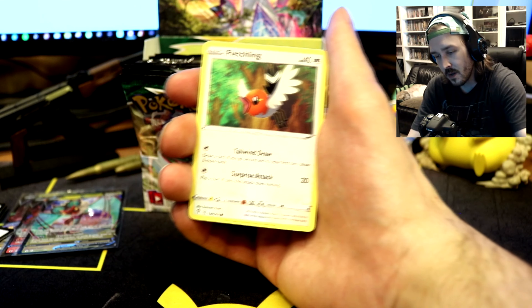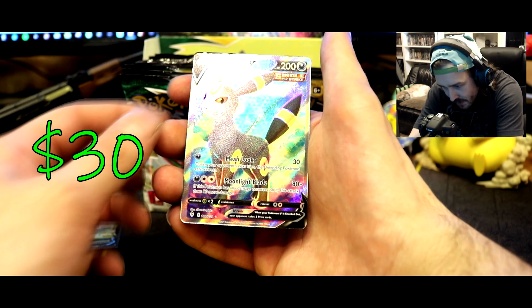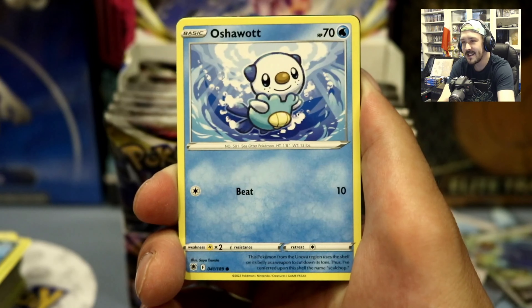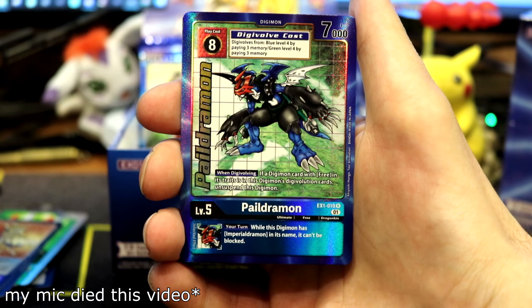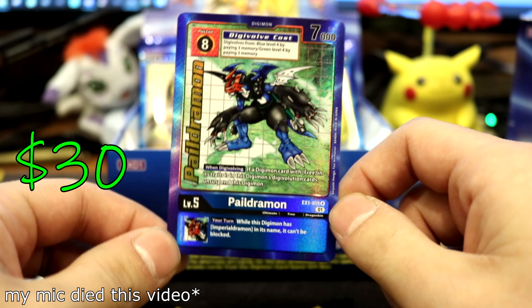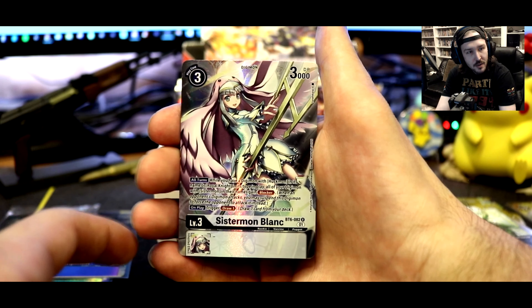There's so many of these, I don't really want to see all of them all the time. There's Marie as a reverse — nice, nice — and there's an Embryon. Oshawott. Garchomp V is actually what I saw — that's from the trainer gallery. Happy bullet showering. Mackmon again, and Sistermon block rare.